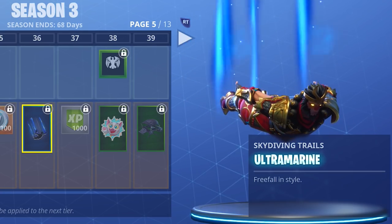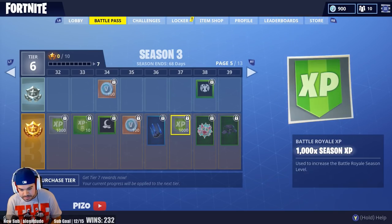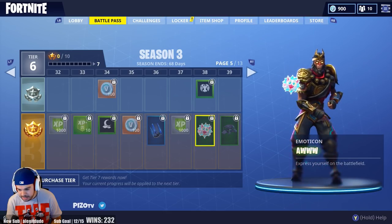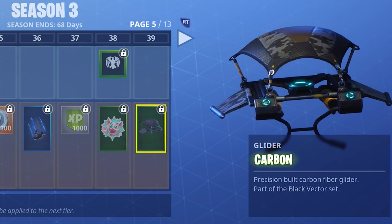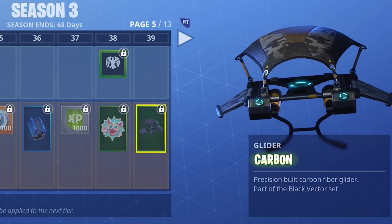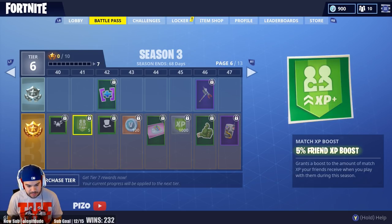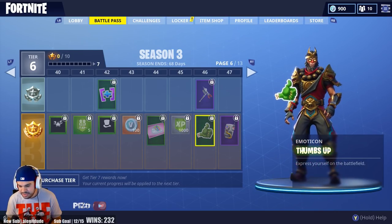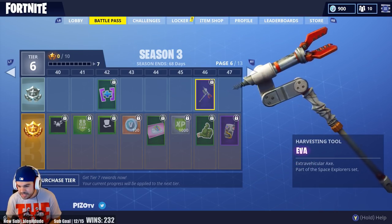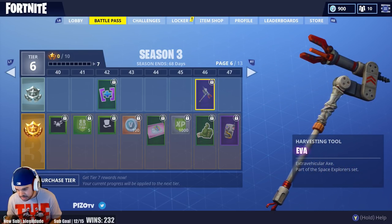The Ultra Marine skydiving trail is interesting — it'll go well with the Bright Bomber. There's another emote called Carbon, which will look really good with my Recon Specialist. Nothing beats Jolly Roger though. We have a crab icon, more XP, more icons, V-Bucks, more concept art, a thumbs-up emote, and a harvesting tool that looks like some kind of spaceship tool.